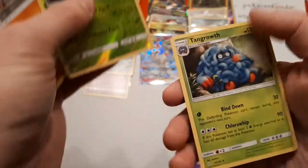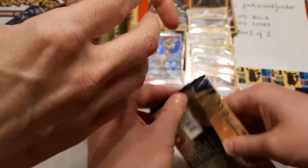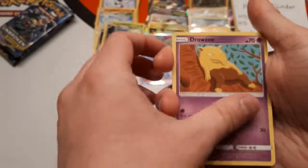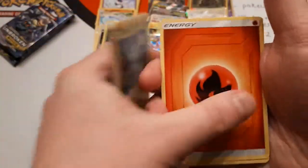Grubbin is the reverse and the rare is Tangrowth. Even if you're watching this on Twitch a long time after this video — if this is on our pre-recorded loop — you can still check out our store. We will still have Unbroken Bonds. In fact, we might be so far ahead we're on to the next set. If this is still on our pre-recorded loop, that means we've been lazy — in which case comment and tell us to update our pre-recorded videos.